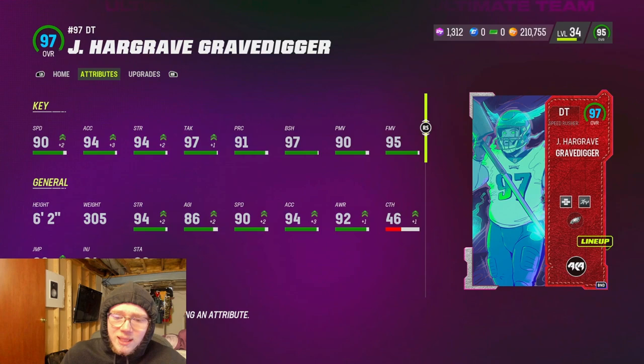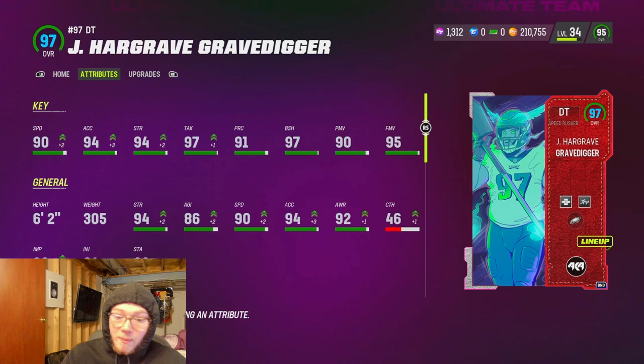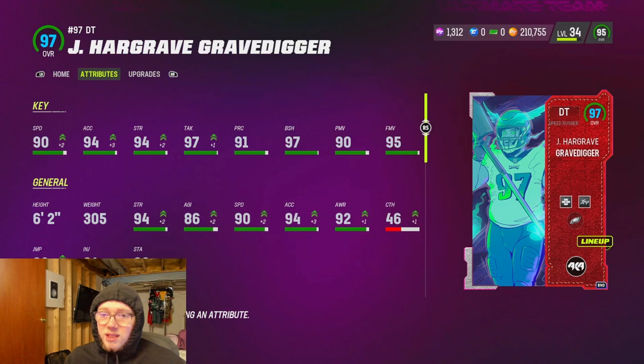I'm still using those guys so I bought them back - I bought Fletcher's redux for about 80,000 and Jordan Hicks's redux for about 97,000, so I made a profit just off that. That gave me enough to pick up Javon Hargrave. I think I bought him for about 729,000, which is low-key a snipe compared to what he's going for now.